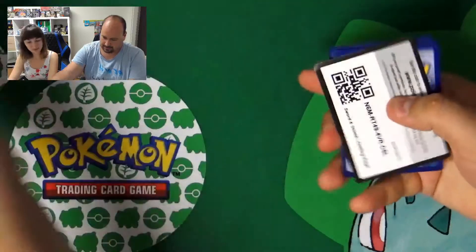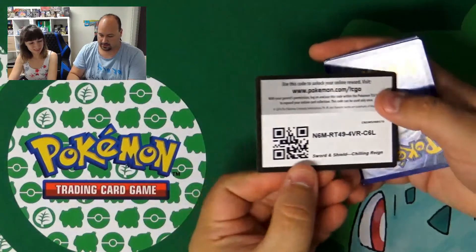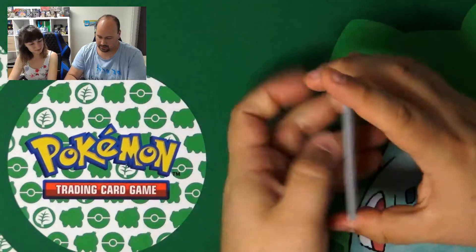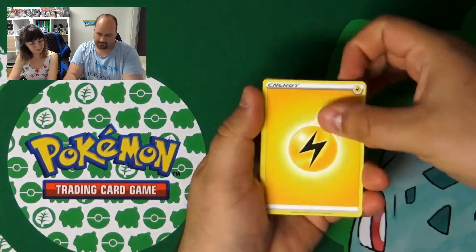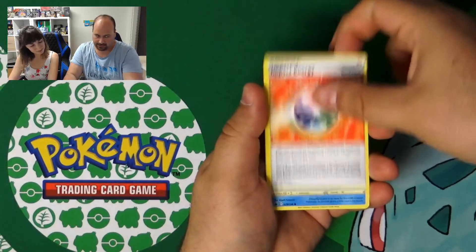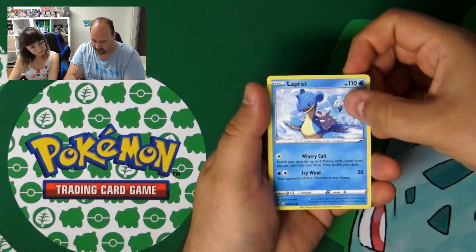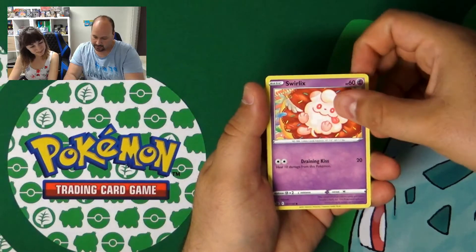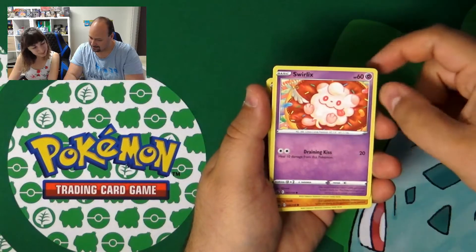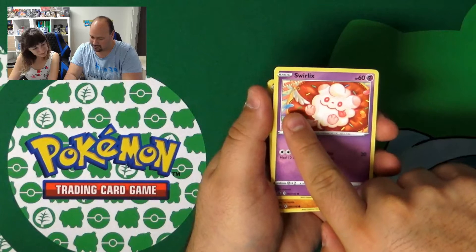Let's see if we are lucky like with the ETBs. Here's the code card for you. And we have Lightning Energy, Drizzile, Path to the Peak, Impact Energy, Lapras with Melony in the background. Swirlix is on a giant donut — yeah, like in Pokémon Sword and Shield!